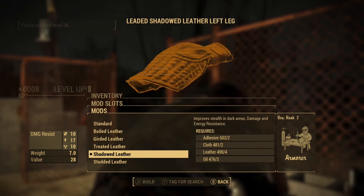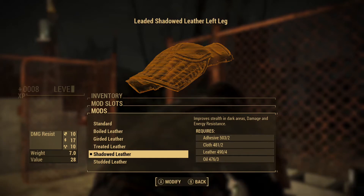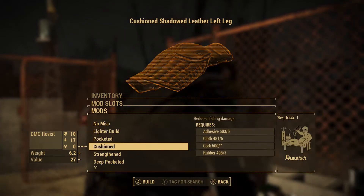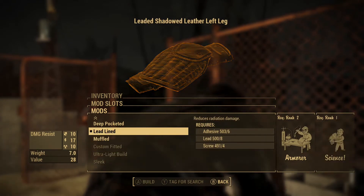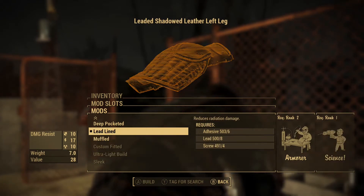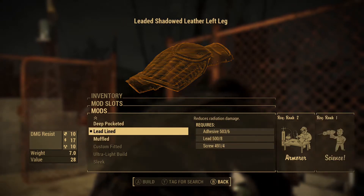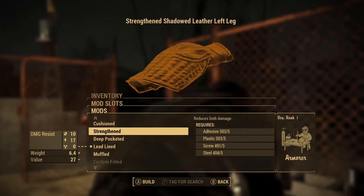All right, we're going with stealth on the leg. In a lot of playthroughs I'm a hoarder — I'll put pockets on everything, pocketed pocketed pocketed — you get like 50 extra carry weight. But we're going to go with stealth for that. Then we'll see what else we've got.